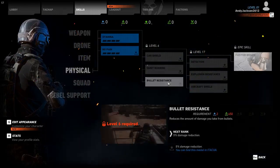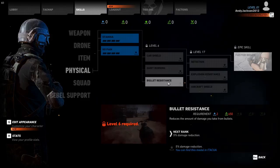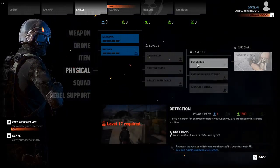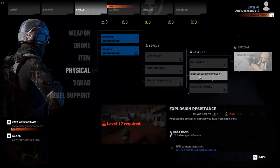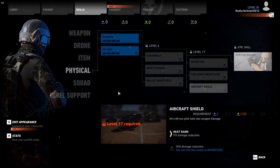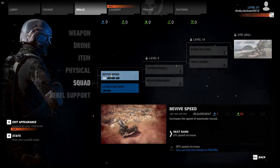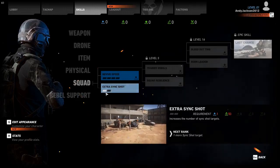Quiet running, bullet resistance — that's a good one to put something into. If you put just one point in each one of these things, eventually you get the epic skill, which in this case is faster regen. The drone is probably the first thing you want to put some points into, and I would put range into it, because you're going to want to fly the drone farther around and be able to mark targets better.